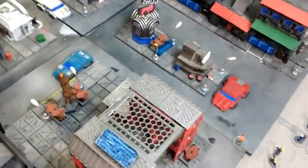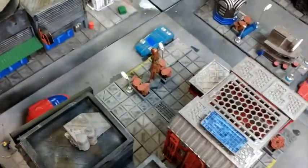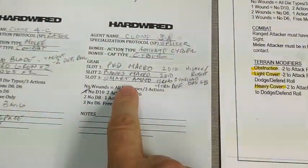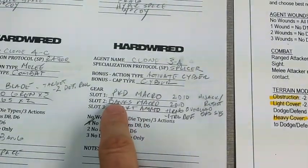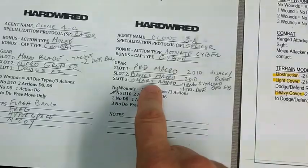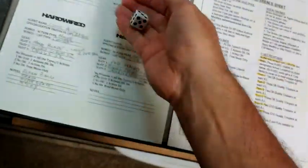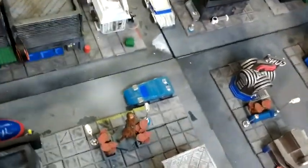Now let's have him take a shot. It's only on a D6. I had to get rid of one gear slot, so he doesn't have banks — we're going with smart ammo instead. Smart ammo gives me plus one to hit, so I need three or better — hit. Target's defense is minus one, so the HSEC needs a five. Of course he makes it. Done with him.